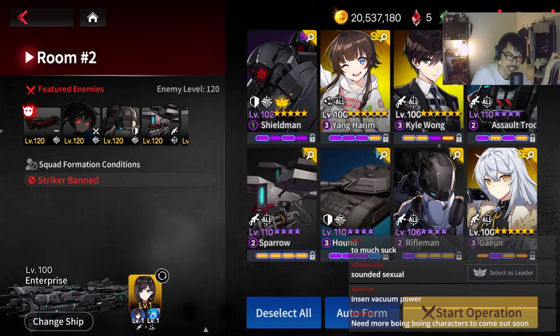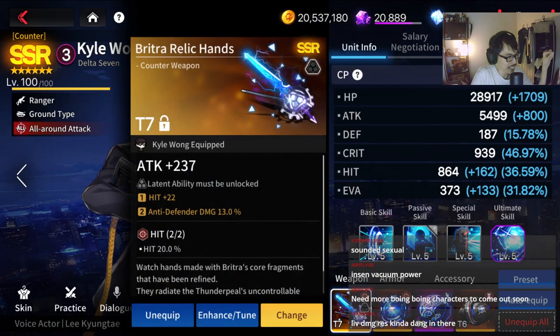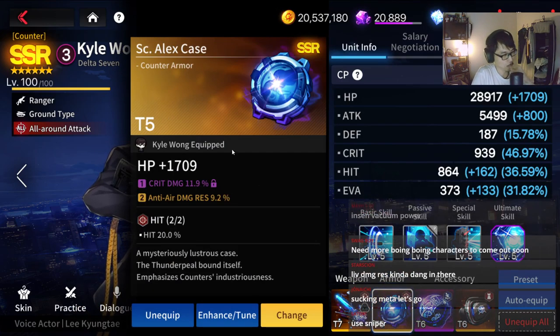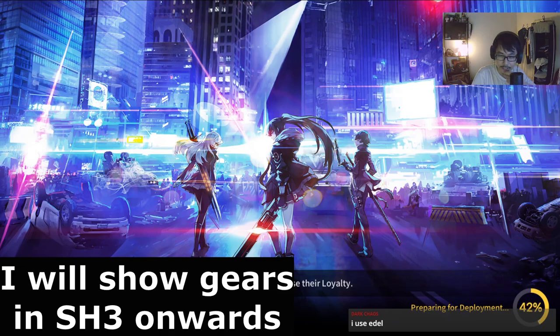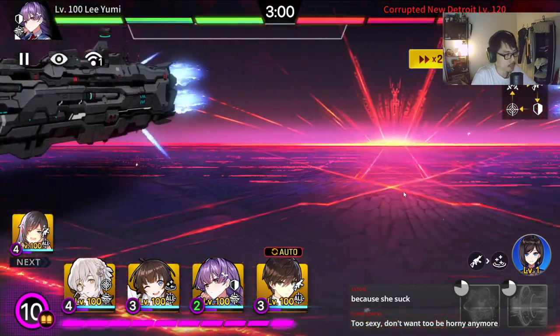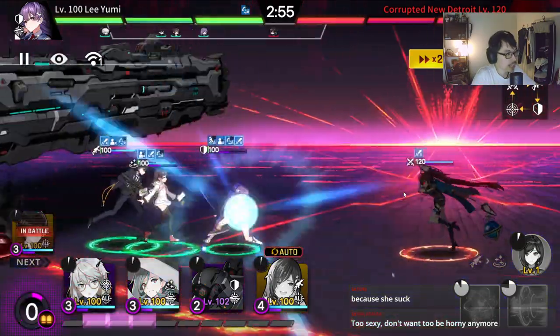My Carl Wong has Heat set by the way. T7 Heat? How many of you guys are still using T7 Heat? I use Adele. Yeah, but is it enough? Who's your Harim going to give Skill Haze to? Harim is just there for decoration. I think you're too focused on what Harim is doing — she's just there for decoration.